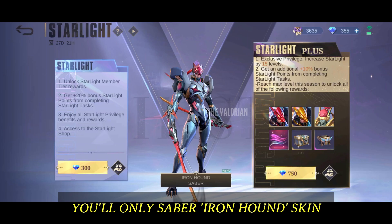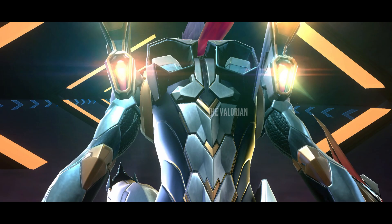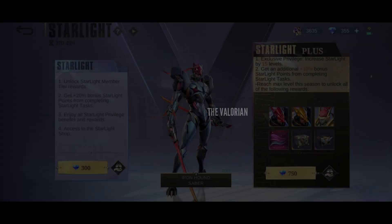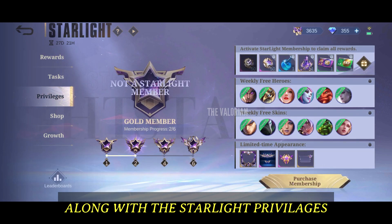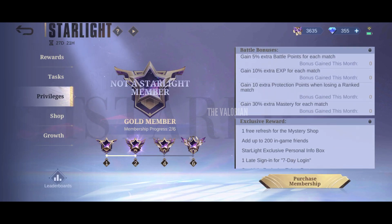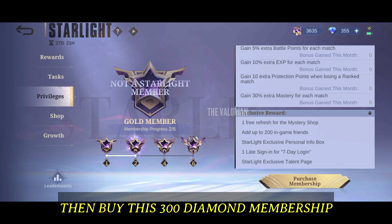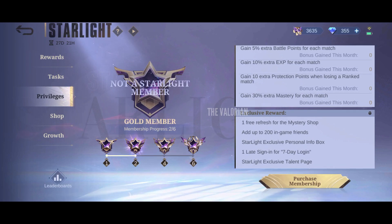With the 300 diamond membership you'll only get the Saber Iron Hound skin, and you will get access to the Starlight shop along with Starlight privileges. I'd say if you only want the skin then buy the 300 diamond membership, otherwise it's a total waste.